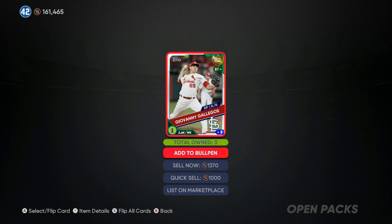We put a few silvers in — the low-tier 75 and 76 overalls are probably 65 to 100 stubs each. Put six of them in and that's about 600 stubs total. This card's sell now is 1,370 and I got three of them. Making golds is very easy — that's a 600 to 700 stub profit, way faster than trying to flip on the market.